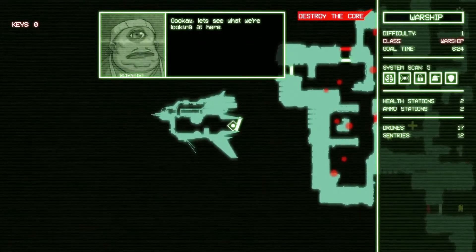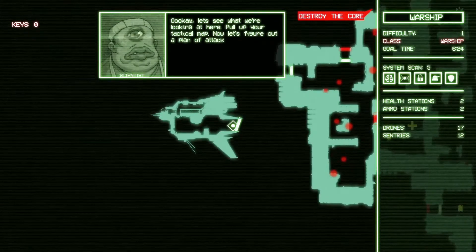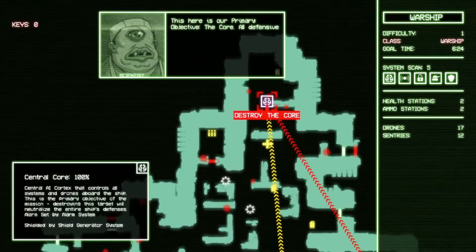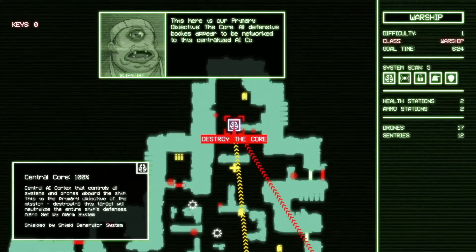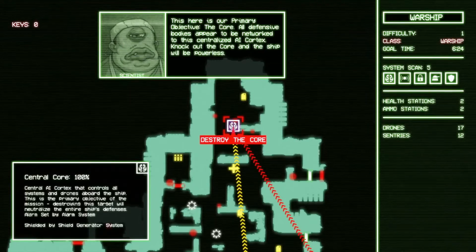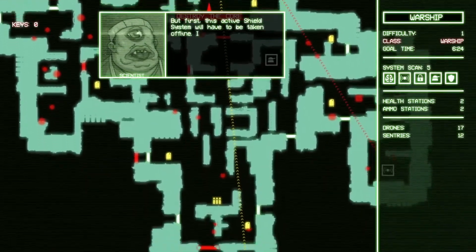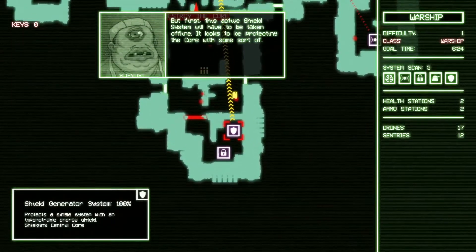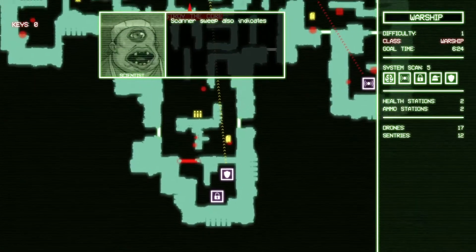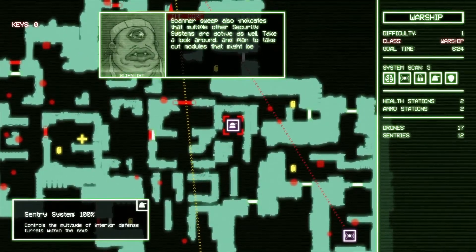Let's see what we're looking at here. Pull up your tactical map — now let's figure out a plan of attack. This here is our primary objective: the core. All defensive bodies appear to be networked to this centralized AI cortex. Knock out the core and the ship will be powerless. But first, this active shield system will have to be taken offline — it looks to be protecting the core with some sort of energy field. Scanner sweep also indicates multiple other security systems are active, so take a look around and plan to take out modules that might be a problem.